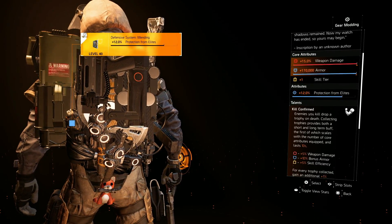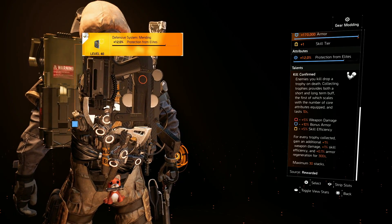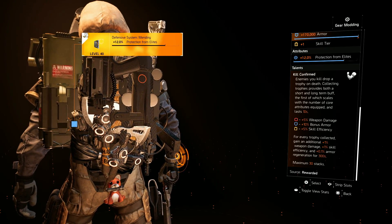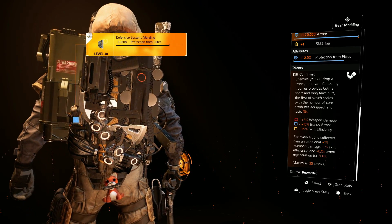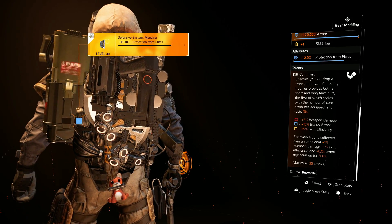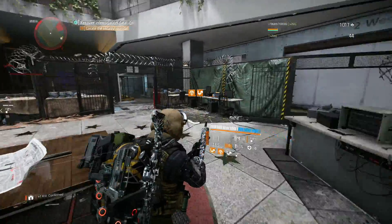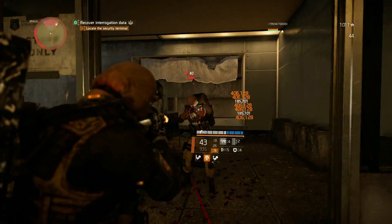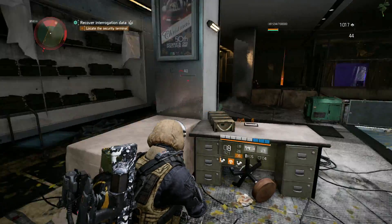For the backpack, I'm using the exotic Memento. It has the talent Kill Confirmed — enemies you kill drop a trophy on death. Collecting trophies provides both a short and long-term buff. For every red attribute you get 5% weapon damage, for every blue one 10% bonus armor, and for every yellow one 5% skill efficiency. Additionally, for every trophy collected you get 1% weapon damage, 1% skill efficiency, and 0.1% armor regeneration for 300 seconds, up to a maximum of 30 stacks. So we're getting 30% weapon damage, 30% skill efficiency, and 3% armor regen. With this build we're sitting at 5% armor regen at maximum stacks, and 2% without any stacks. Plus whenever we get a kill with Preservation we get that extra 10%, or 20% on a headshot. So you're able to get your armor back pretty fast.